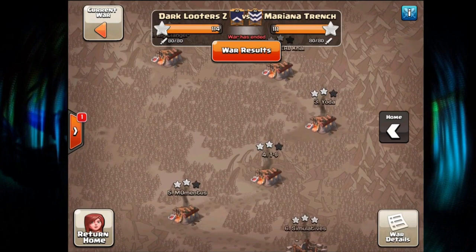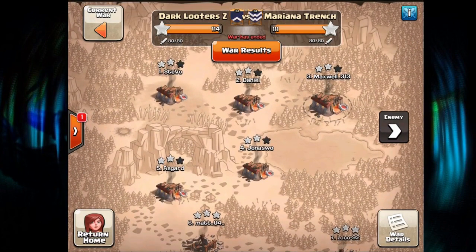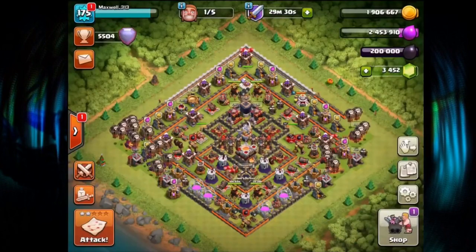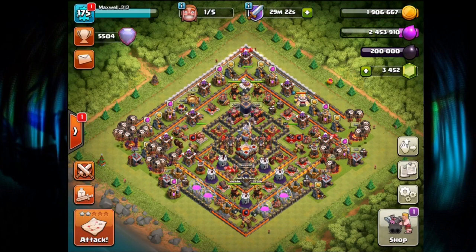We had four TH10 versus 10 triples; they had three — so that's your three-star differential. Two more successful Dips for us and one more 10v10. Town Hall 9s performed well on both sides, though ours were a bit better. Shout out to Mariana Trench — always fun warring you guys, we definitely enjoyed it. That wraps up CWL invite week one from DLC — hope you enjoyed the video, until the next one, peace out!